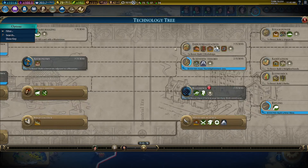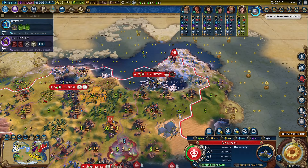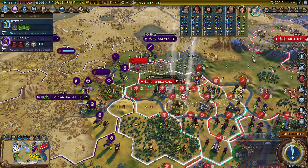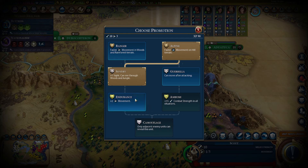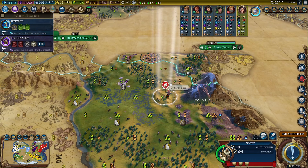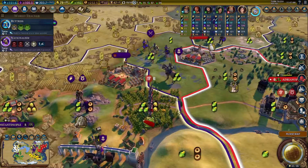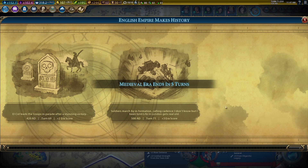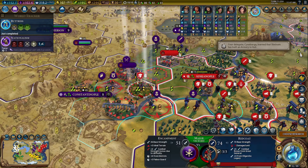Do I dare push this guy forward? I think I might — I'm going to be a little daring. I think he'll be okay, even if he takes all these hits. This guy has promotion plus two movement on the scout, so five movement. Does he survive? He does take a lot of damage — yikes, but he's okay. He's got a farm to pillage too. There's our military academy, first one. Push into Constantinople — he's almost got a promotion. Let's pillage. Let's keep pushing this guy forward, move these guys in. Hit, hit, hit, kill him.